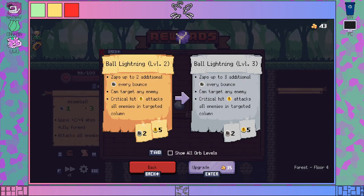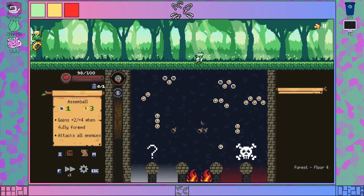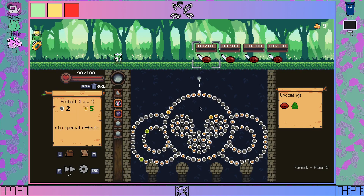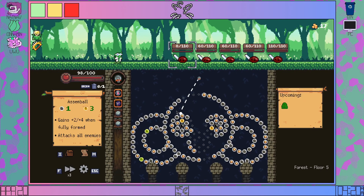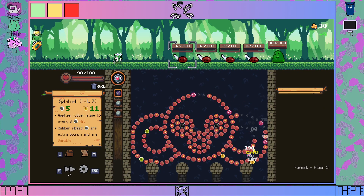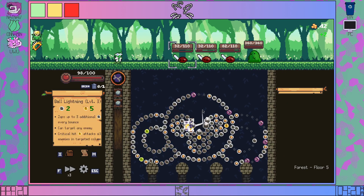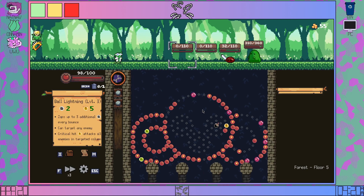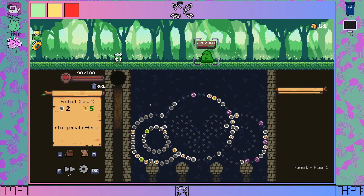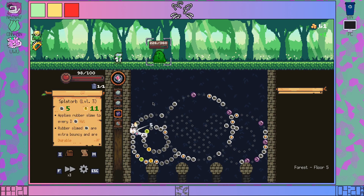I'm gonna upgrade the Splat Orb and the Ball Lightning. I wouldn't specifically say that the Splat Orb is particularly good, but I am interested in the idea of the Spinventor. I believe that is the name. I am interested solely because they tend to end up doing a lot more with their new characters.